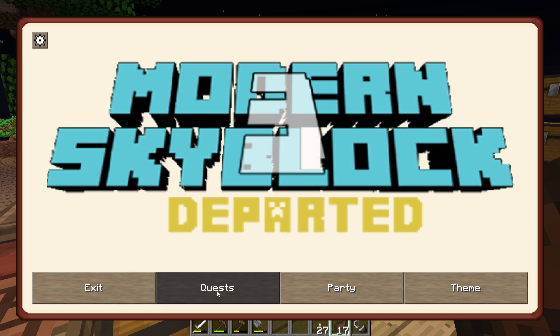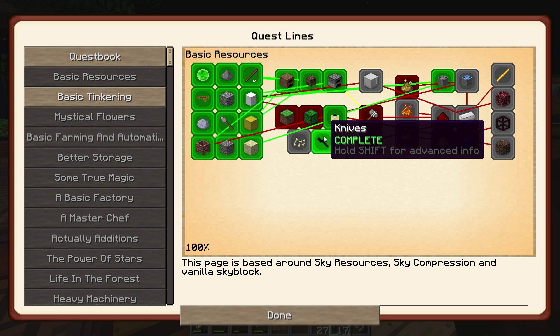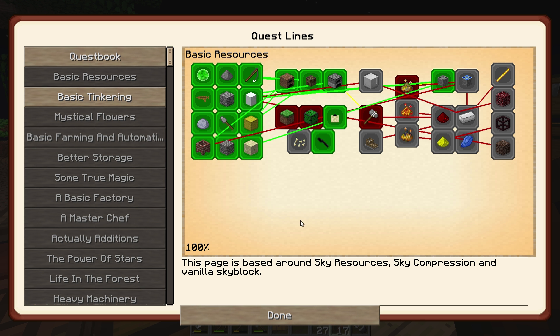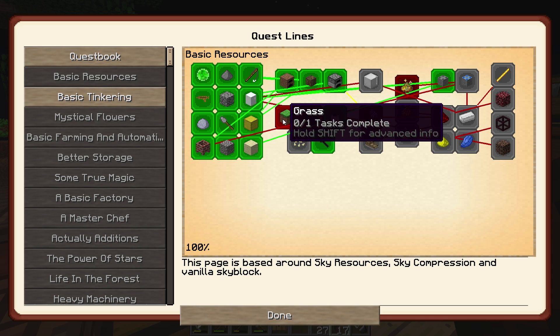Actually, I think the main reason why our health started off at eight is because of life infusion — it kind of gets you out of some things that take more than that. We have our knives, we're done there. So the next thing we need to do is get going — we need compressed cactus, which is going to be me waiting for cactus to grow. There's no reason to rush that one, so I'm not worried about it.